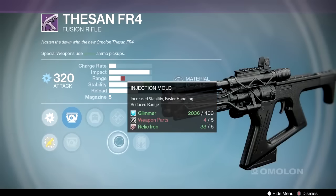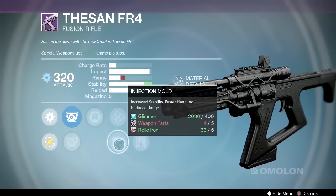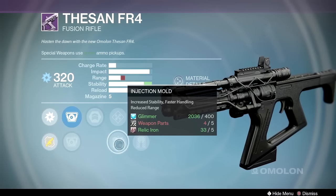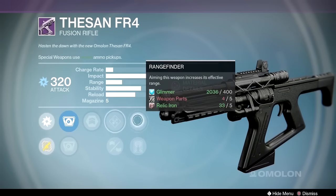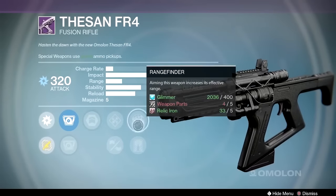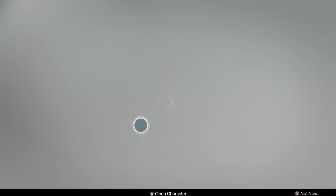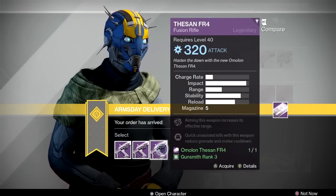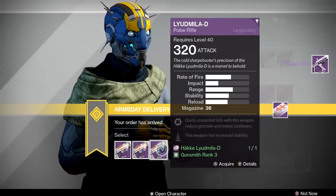And then the final one — army of one, range finder, injection mold. I didn't know injection mold reduced range too, but it gives you faster handling. Actually it gives you more stability than hand laid stock. Third option — this is the best of the three. This is the one I would recommend you pick up: the Thesan FR4, the third one with range finder and army of one. I'm going to go ahead and pick that one up.